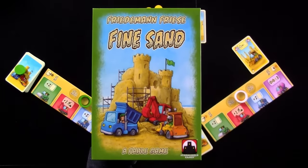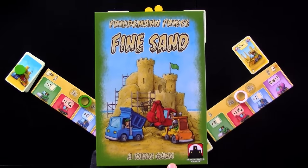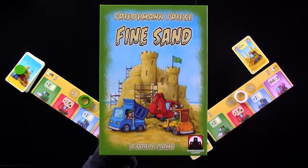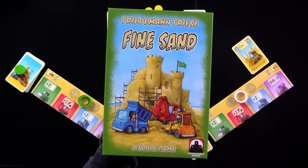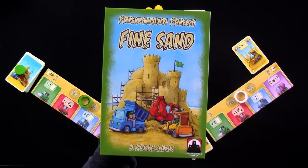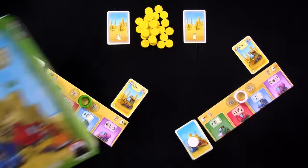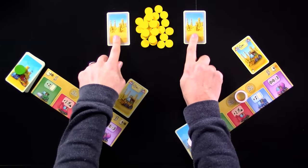Hey everybody, today Rado runs through Fine Sand, which is the latest in the Fable series of games from designer Freedom and Freeze. I'm going to be showing you how it works today in a two-player run-through. Before I get going, I strongly recommend you turn your subtitles onto the Klingon channel so that when I make rules goofs, you'll know what they are. Welcome to the beach, everybody, where everyone is racing to be the first to build the most sandcastles.